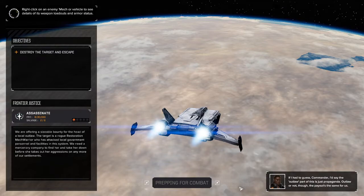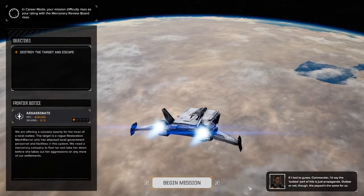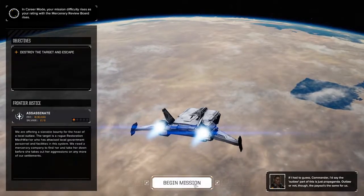It's good that you have to rotate MechWarriors because experience accrued by your commander doesn't count toward your overall career score. Anyway, we're offered a sizable bounty for the head of a local outlaw — a rogue Restoration MechWarrior who attacked local government personnel and facilities. We need to find her and take her down before she takes out her aggressions on more settlements. Whether outlaw or not, the payout's the same for us.